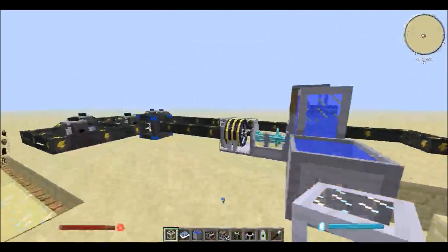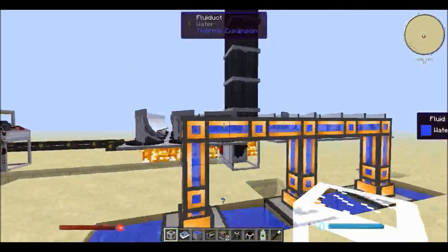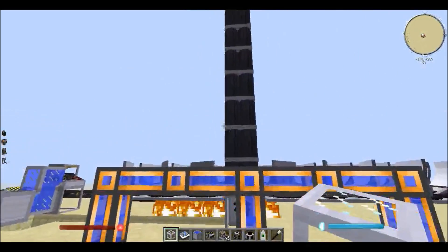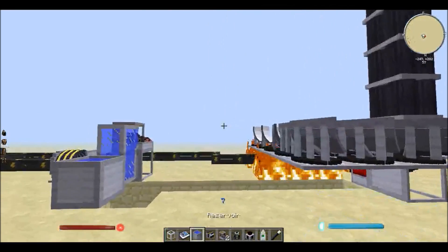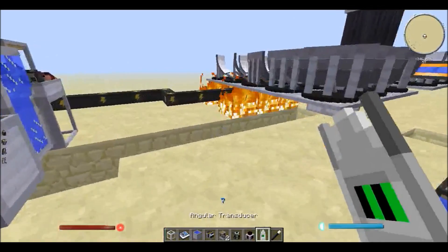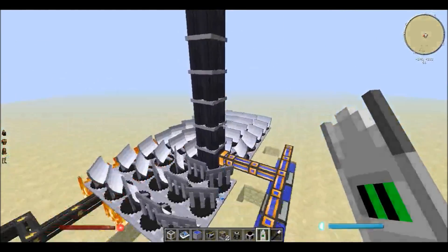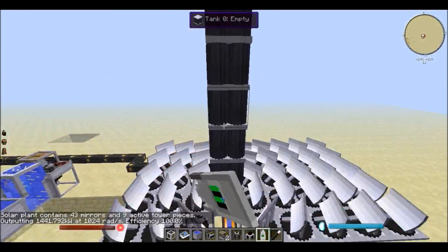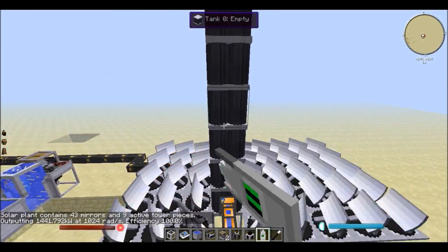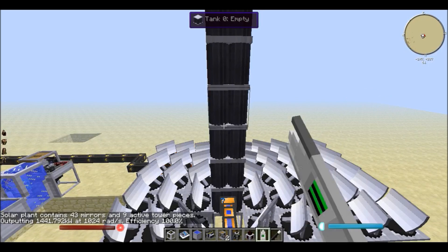Now there are a couple of things that I found out. Number one, there is a cap, and from what I can see the cap is nine, but I talked to Reika and he said the cap wasn't nine, so I'm not very sure. I'll show you what I mean — if I right-click there it says solar plant containing 43 mirrors and nine active tire pieces, and you can see the output is 1441.